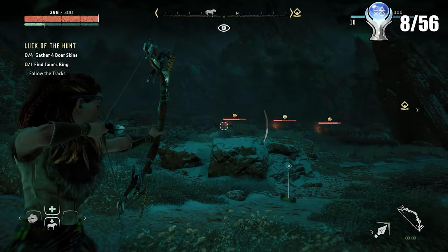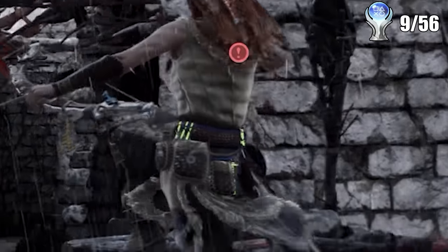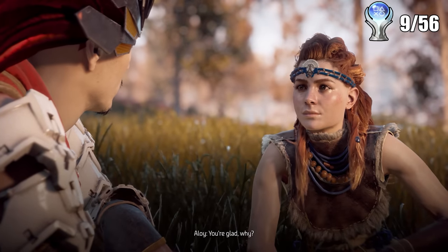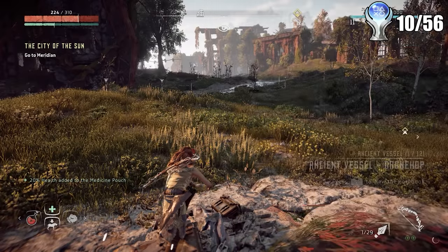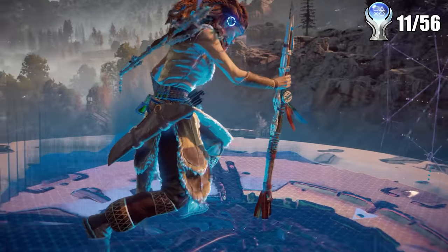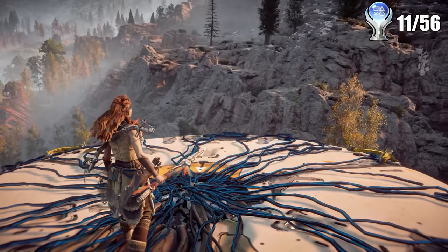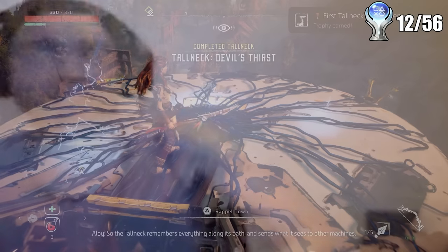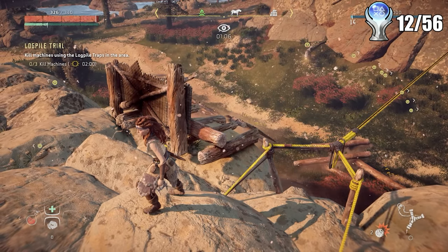While doing an errand, I shot off 10 components from enemies, which are the little parts that stick out of their bodies. I then completed my first bandit camp — just a settlement full of human enemies — and got a trophy. I also found my first ancient vessel collectible. While traveling to the main story questline, I stumbled upon the first tall neck. These are the tallest robots, and if you climb to the top and override it, they show you everything on the map around you, and you get a trophy.